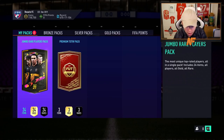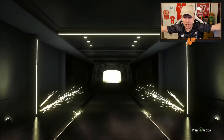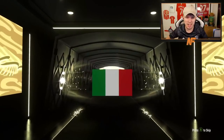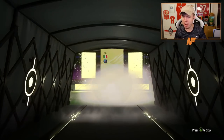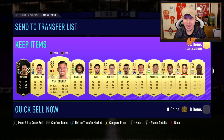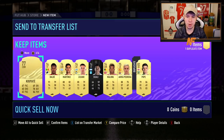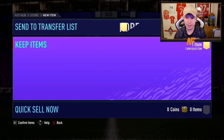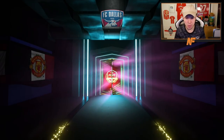Here we go — store packs. 100k pack first, come on. It's a walkout — it is a walkout! Italian... it's going to be Verratti, isn't it? Marco Verratti! Anyone else behind him? In-form Marcelo — no one really to shout about, but we'll put Verratti on the transfer list for him. Then we get on to his premium team of the week pack.